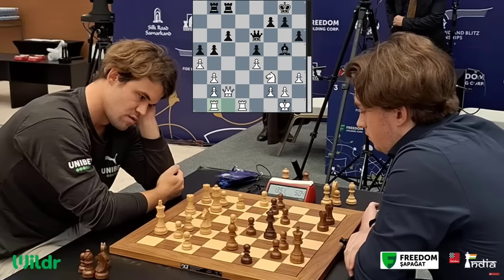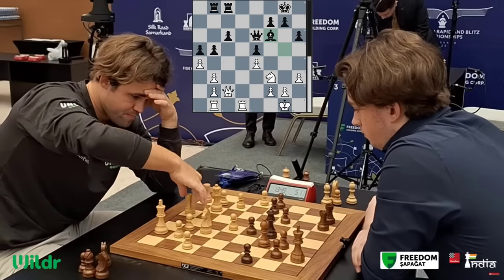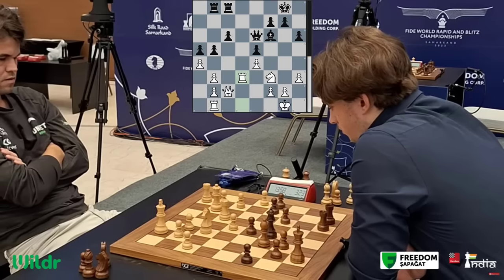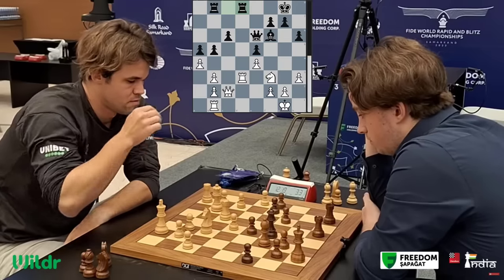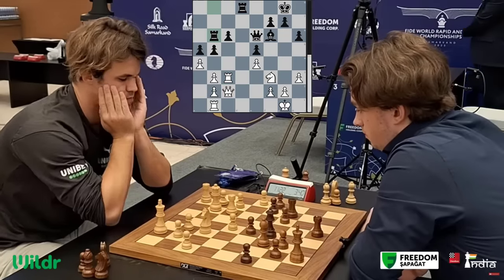Now look at the time on the clock. Magnus has close to 14 minutes and has used just 1 minute, while Vincent has already used 10 minutes and is down to 3 minutes — that could become a big issue. So Magnus is not just playing on the board but also with the clock. Instead of doubling on d5, he plays rook c3, putting pressure.